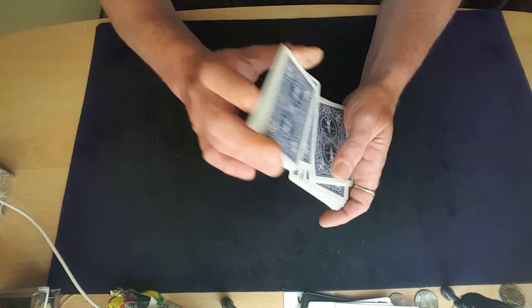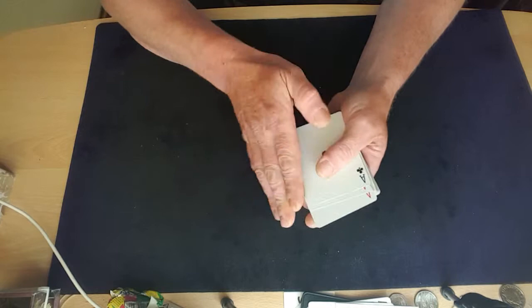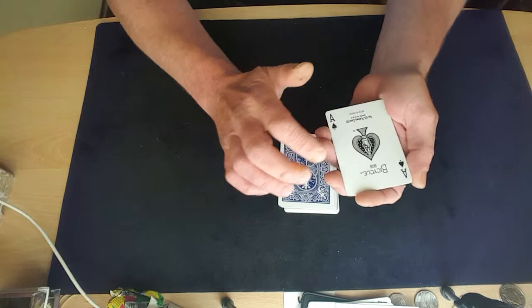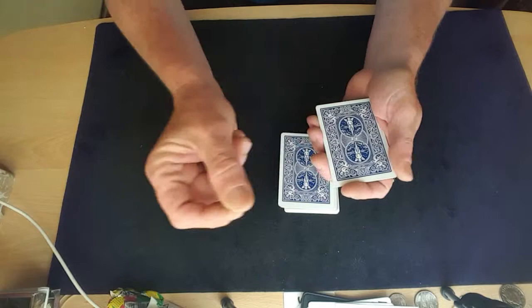Well hello viewers. I guess you want to try and learn card magic. Here's a nice little trick for you. As you can see, I've got four aces — clubs, hearts, diamonds, and spades. The idea of this trick is to get the aces to turn from being face down to being face up while I'm holding them all face down in my hand.